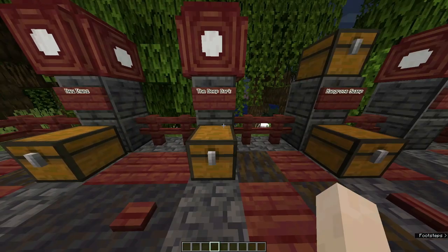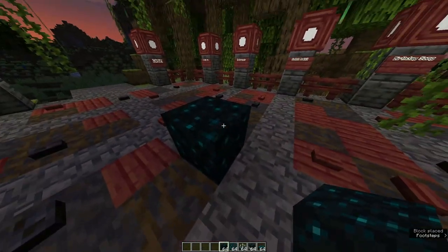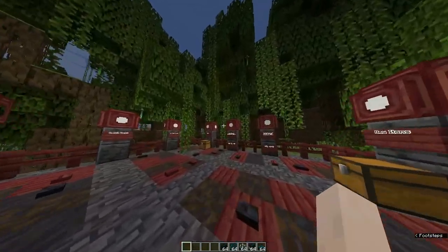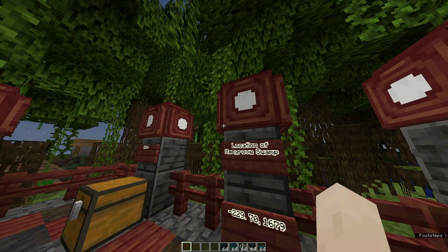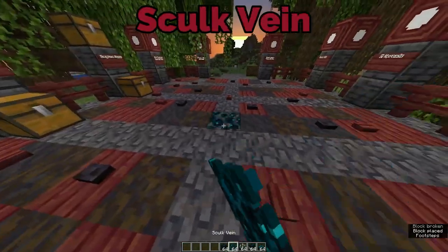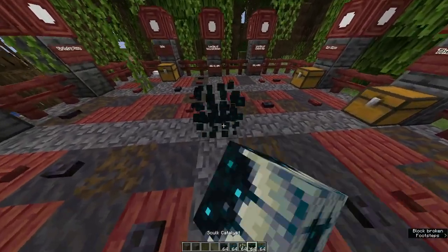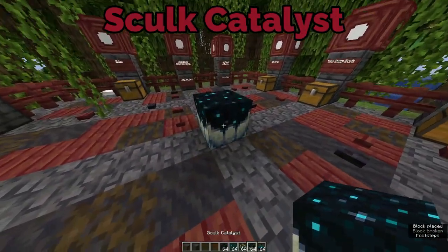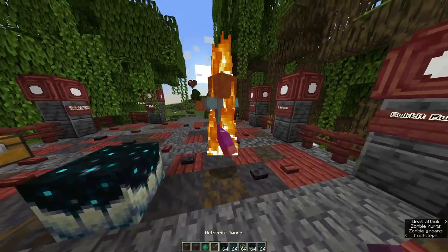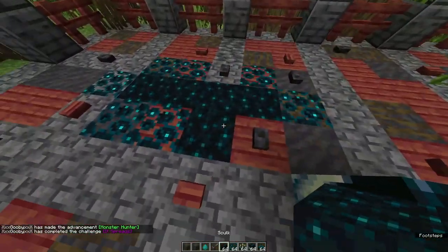Now, let's move on to the deep dark. So, deep dark is scary. It has these blocks — like, what is that? That came from outer space. You can find these underground. We got sculk, which I think you can get XP when you mine them. We have sculk vein. And then we have the sculk shrieker, which we don't want to mess with because that's going to summon the warden. And we have a sculk catalyst. So if we kill a zombie near it — see? It spreads. That's pretty awesome.